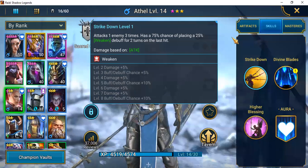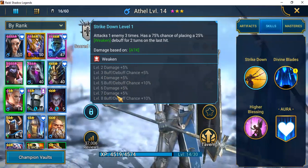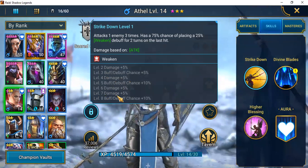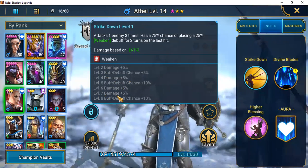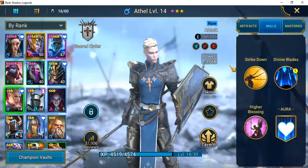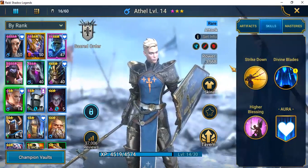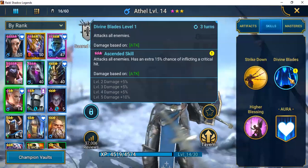Skill-wise with Athel, her first skill is Strike Down — wow, the number of books required is pretty deep. On her first attack she will attack one enemy three times, has a 75% chance of placing a 25% Weaken debuff for two turns on the last hit, and all of her attacks are attack-based.